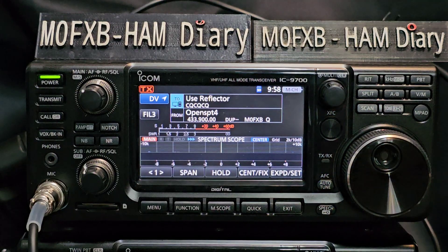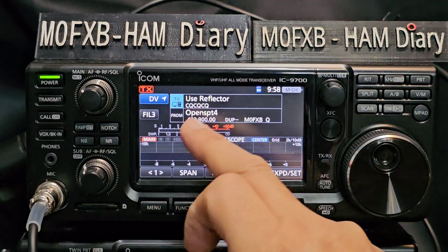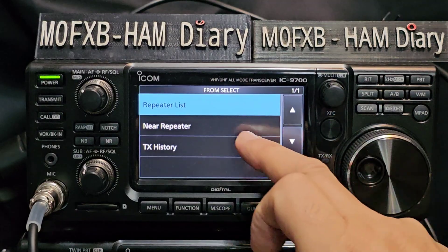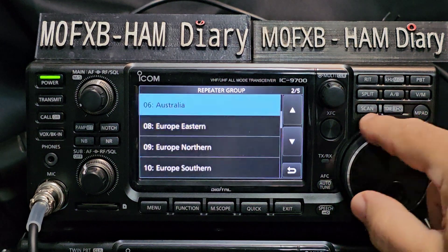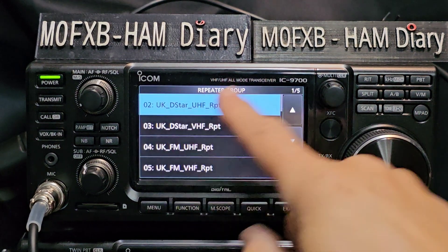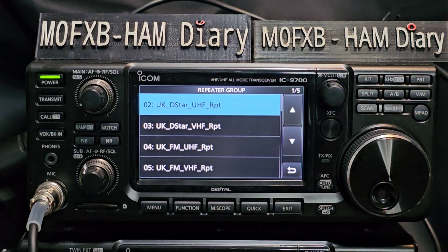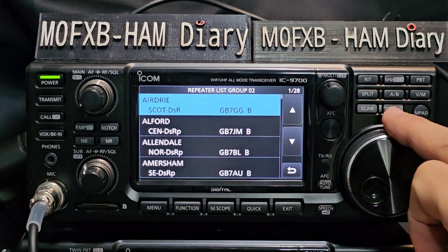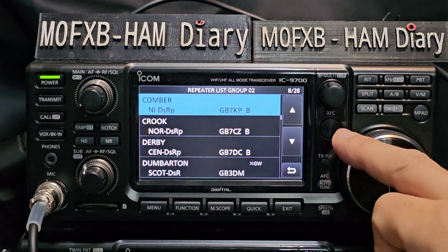If you tap here, yours will be preloaded with a repeater list, but you can install a newer current list. Tap the bottom section and it takes you straight to the repeater list. You've got all these groups — UK D-STAR, and if you go further down, Europe, Japan, and so on. If you're in the USA you'll have USA ones. This model is a European model, so I'll tap UK D-STAR UHF repeaters and select the one nearest me, which is Cardiff.